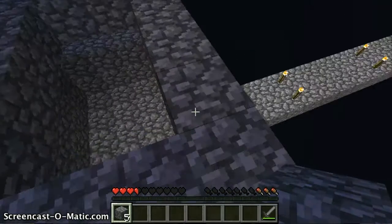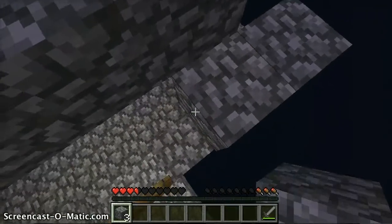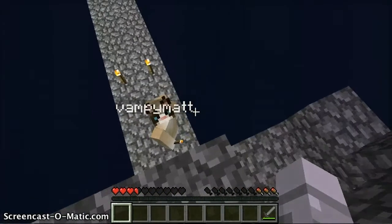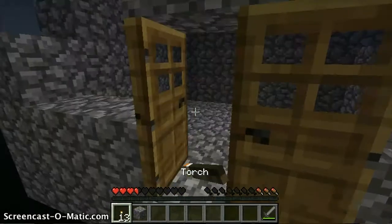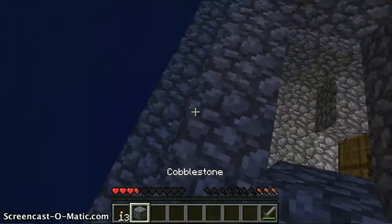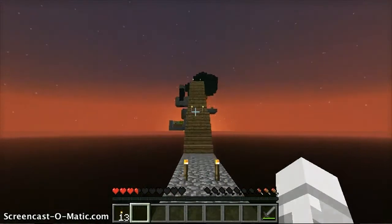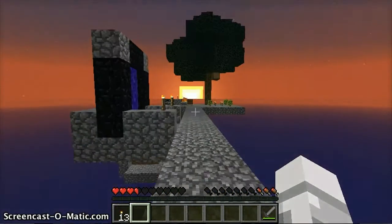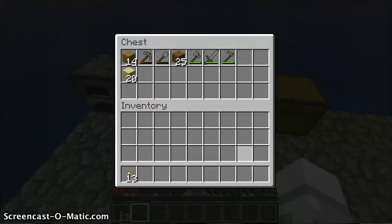I also got some glowstone from the nether — I said that already. Don't forget to check out the other person's perspective, whoever you're watching from. A tip: you could always view two windows, like if you use Google Chrome, have two windows open — one with their perspective, one with mine — and mute one of them. I'm really low on hunger and we have no food. Oh, there's an apple. I'm at two and a half hearts. How did I eat it myself?